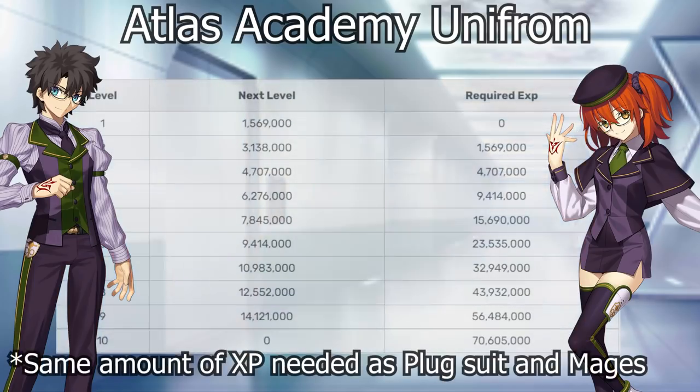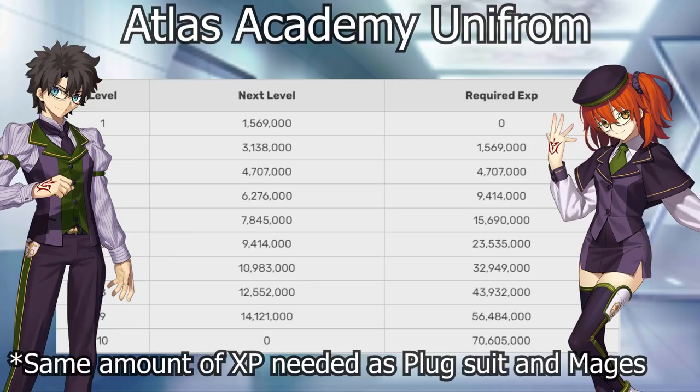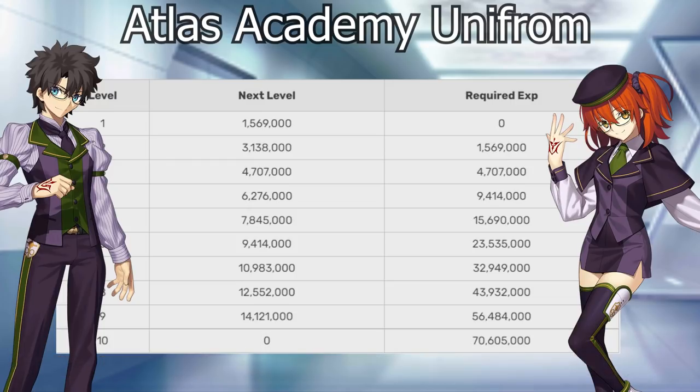Atlas has come into some new uses of late. This is a rather long one to level, just like Plugsuit and Mages, so you don't need to focus on it. It also doesn't scale that well since you only get cooldown reductions from leveling. Nothing you need to prioritize — in fact, this might be the last Mystic Code you should level, because you'll be forced to use it at times but it gets essentially nothing off of leveling up.